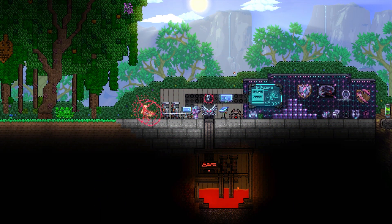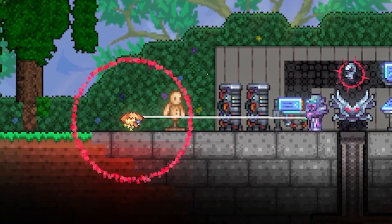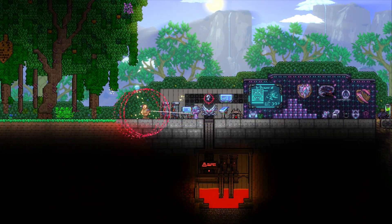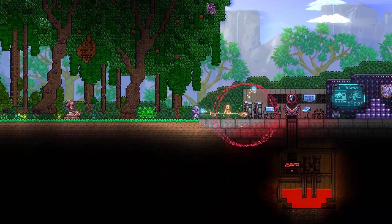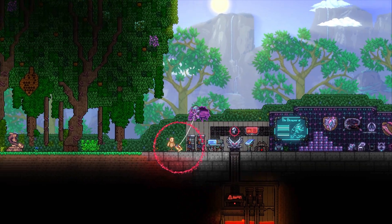This yoyo creates an expanding aura of red lightning that shocks surrounding targets each time it directly hits an enemy. It also has no immunity frames, making it a big damage dealer. Once the circle has become its fullest, it will launch three orbs on hits, and each of these orbs will deal triple the yoyo's base damage. Obviously, if you don't hit enemies with the yoyo, the aura will start to shrink, so keep getting those hits in.